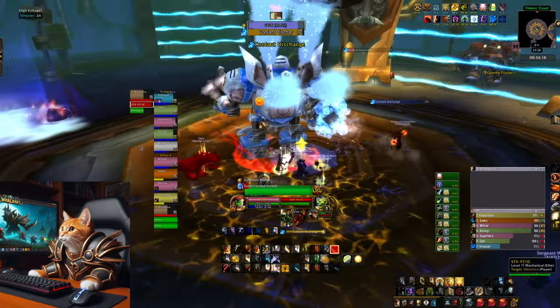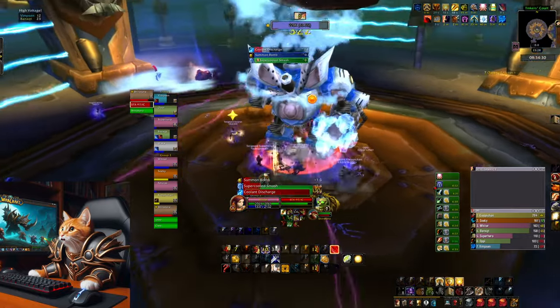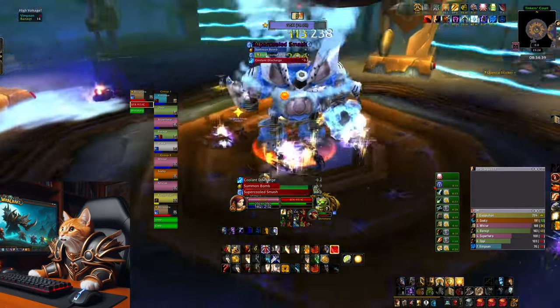In the second phase — the ice phase — the boss spawns ice fields on the ground. You need to move out of them or you get a stacking debuff. The bombs will also explode with ice fields on the ground.